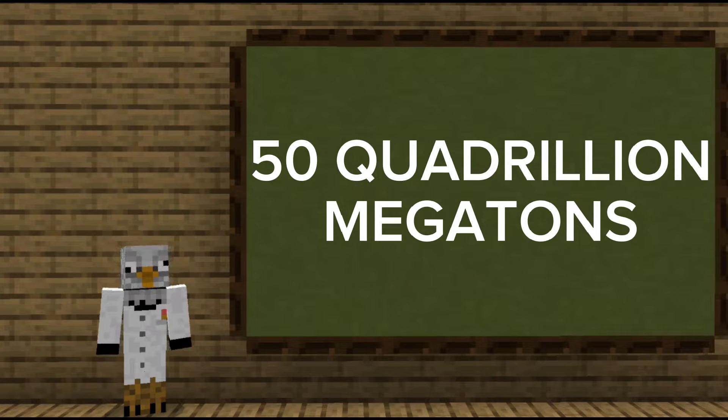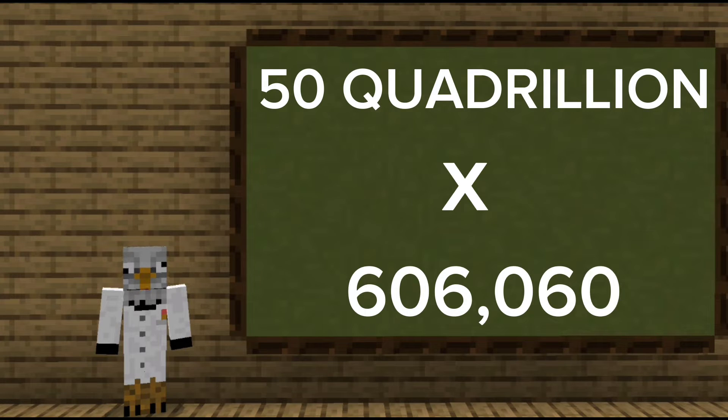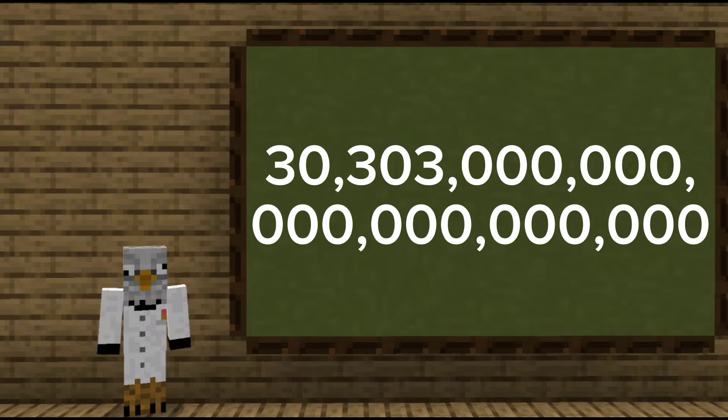And since we need 50 quadrillion megatons of the stuff, all we have to do is multiply 50 quadrillion by that number, which gives us a total of 36,303 quintillion blocks of TNT.